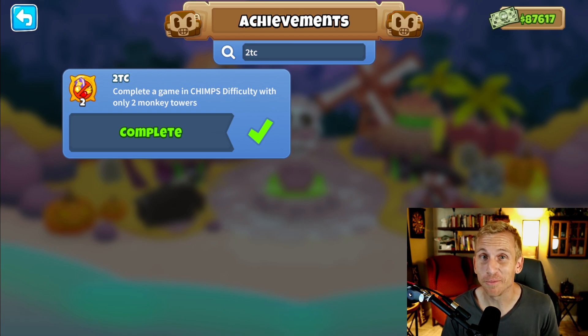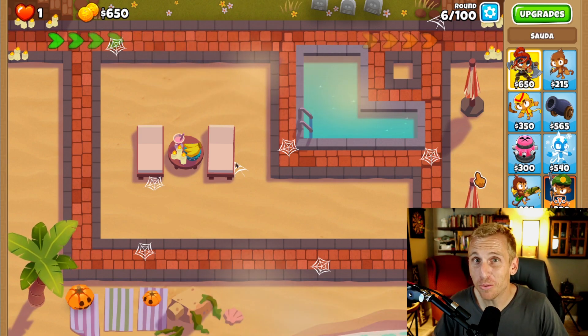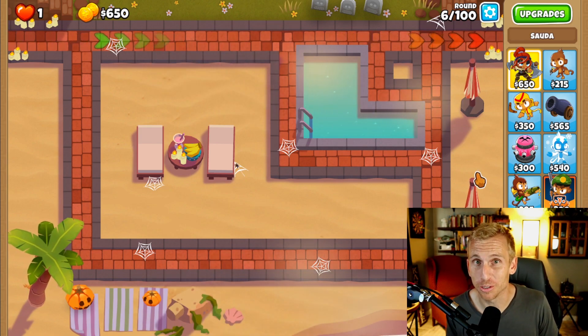2TC is one of the funnest achievements to get in Bloons TD6. To get this achievement, you must complete a game of CHIMPS using only two monkeys. Now that may sound difficult, but I'm going to show you a very simple way to get this achievement. It's definitely worth getting because you'll receive two monkey knowledge points for it.